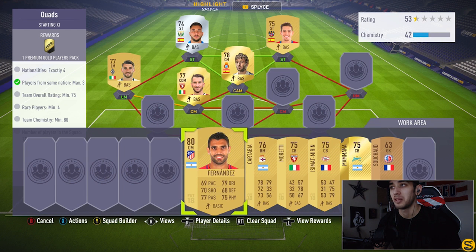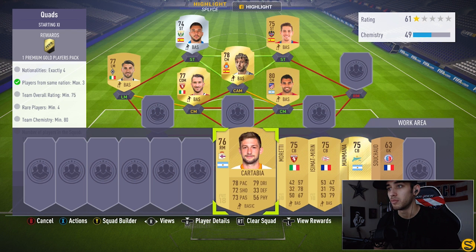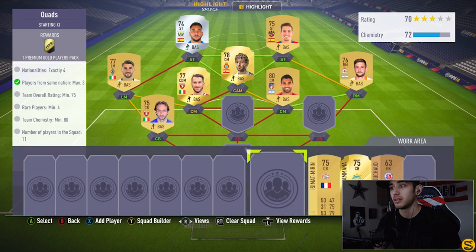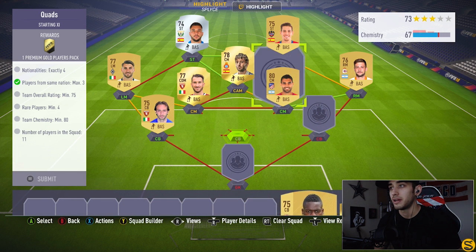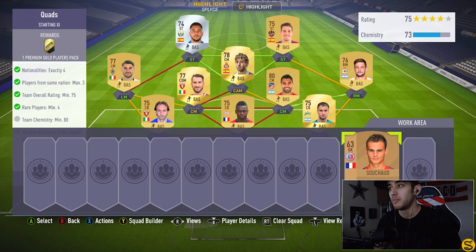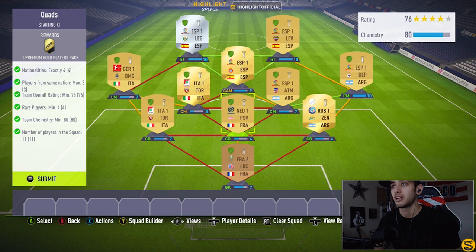I probably spent a minimum of maybe 2K on this squad from players I needed. Fernandez is the next center mid — we'll check out the loyalty at the end. Right mid is going to be gold player Cartabia. The three center backs are Moretti from Italy, Izmailov from France, and then from Argentina, Mamana. The keeper is going to be a bronze player from France to link up with the center back and give us that 80 minimum team chemistry, with an overall rating of 76.